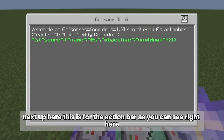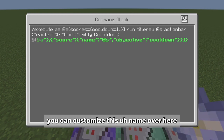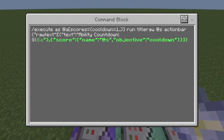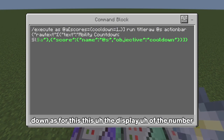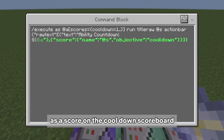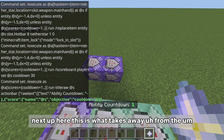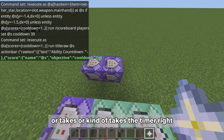This command block handles the action bar display. You can customize the ability name shown — for example 'Ability Countdown' — and over here you set the objective name to 'cooldown'. This display will only activate if the player has a score of one or more on the cooldown scoreboard.